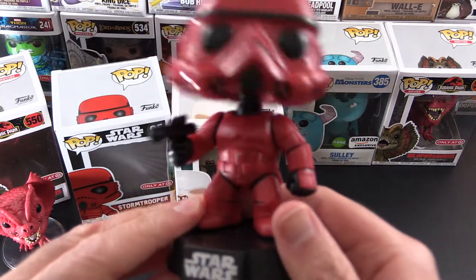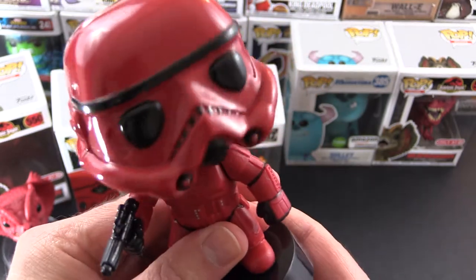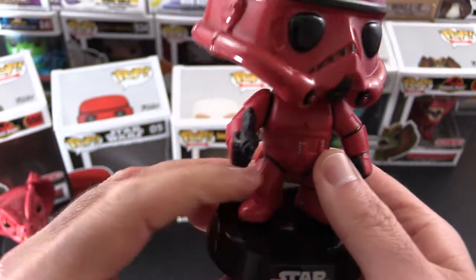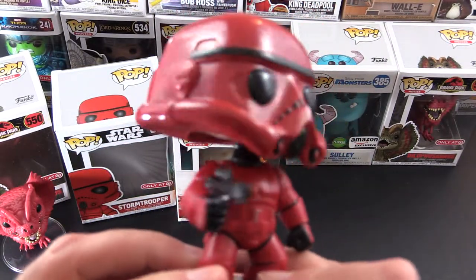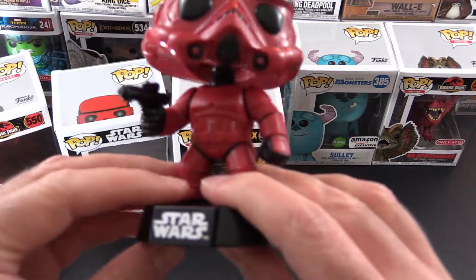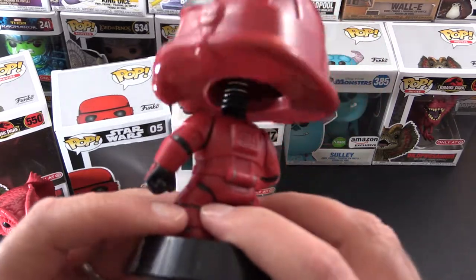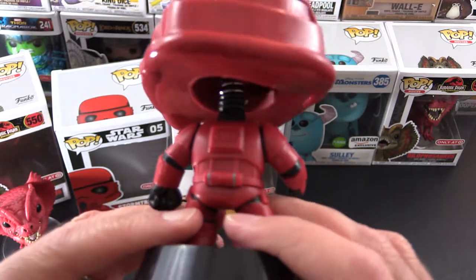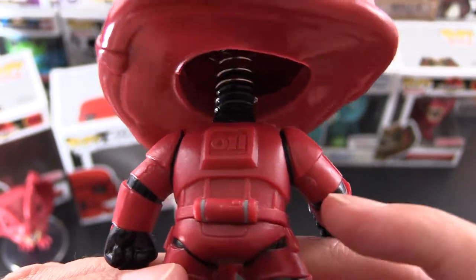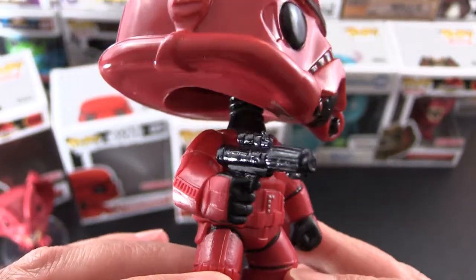And here he is. He's a bobble head — love the bobble heads. And he comes with his very own Star Wars stand. He does actually come off there so I've got to be careful when I'm spinning him around. We've got the typical sculpt here. Definitely very red. Got some different grey there, black gloves, some joins in black there, and his gun.